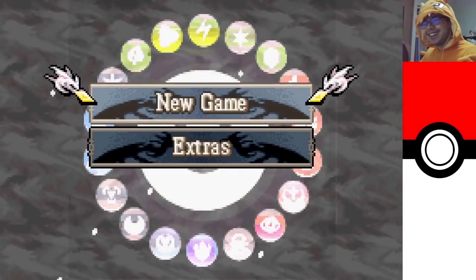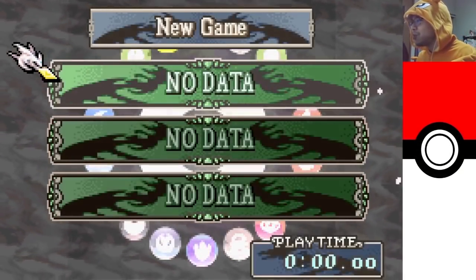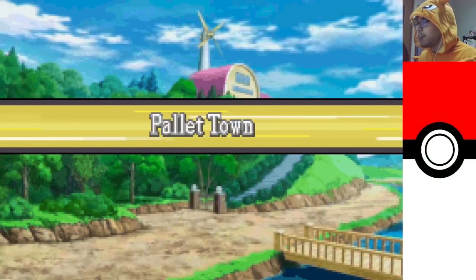Let's get started. I also don't even know the controls, so there might be a bit of a learning curve. This is a typical Fire Emblem starting screen — let's go with new game. It looks like this is a hack of Sacred Stones, which is, I believe, the eighth entry in the Fire Emblem series.